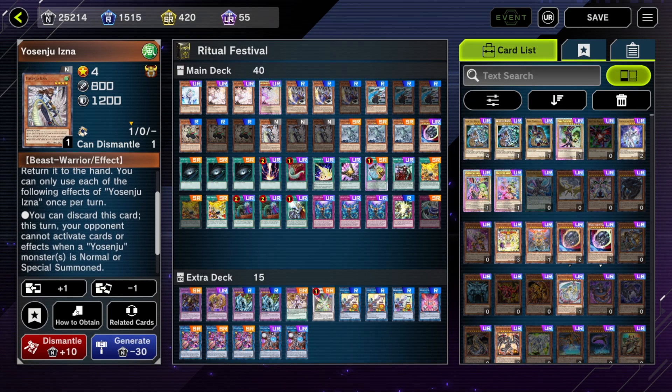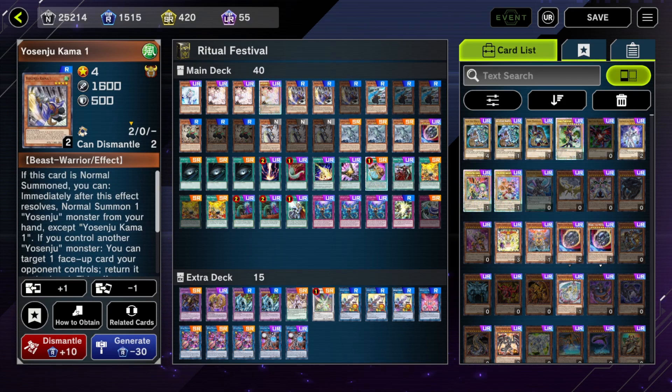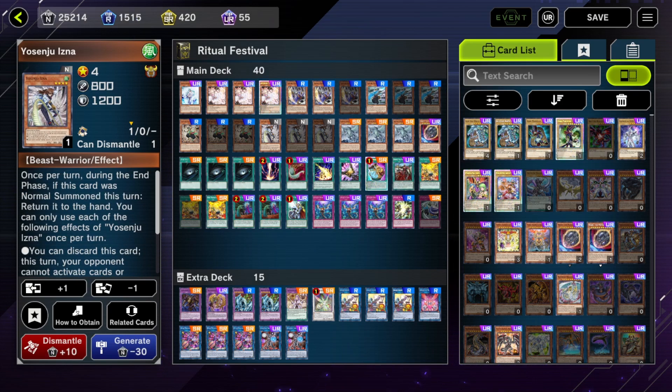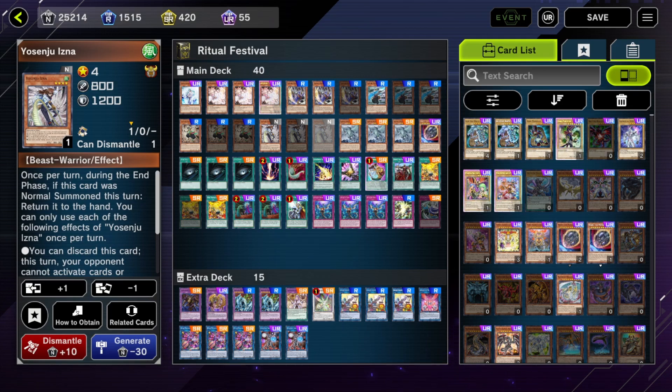Secret Move is a counter trap that negates a spell or trap card. Yosenju Swords is basically a double Compulse if you control no monsters - which you usually won't since Yosenjus return to hand on the end phase. Yosenju Isna can be discarded to prevent your opponent from responding to your Yosenju summons, but mainly the important part of Isna is that it gets you another draw. The idea is you go blind second with this deck - it gains a lot of effects based on battle damage, runs board breakers, and you just summon as many Yosenju monsters as you can and click buttons, it'll probably work.